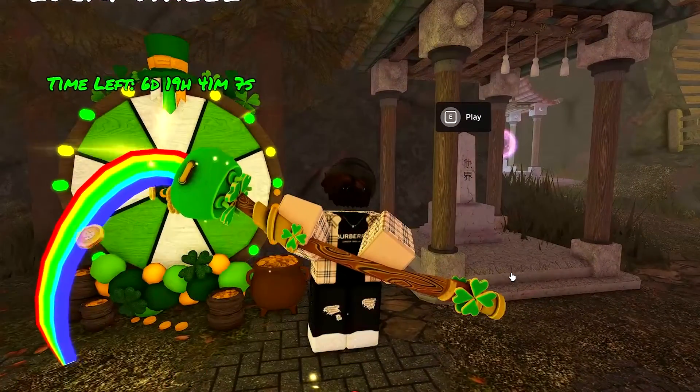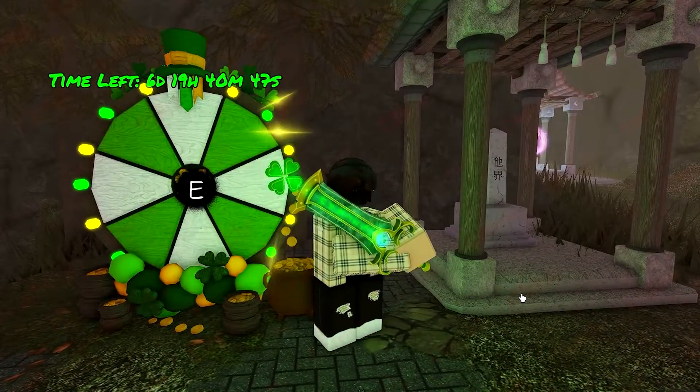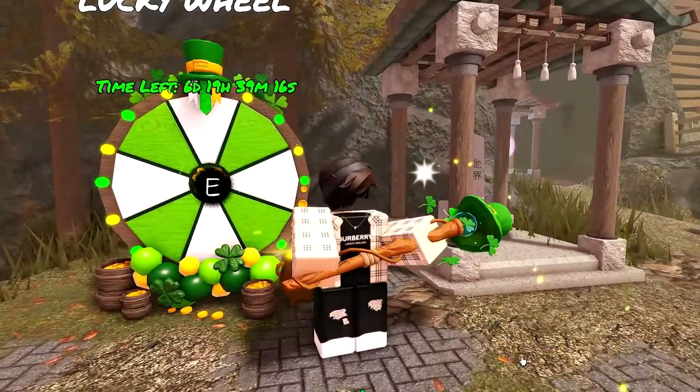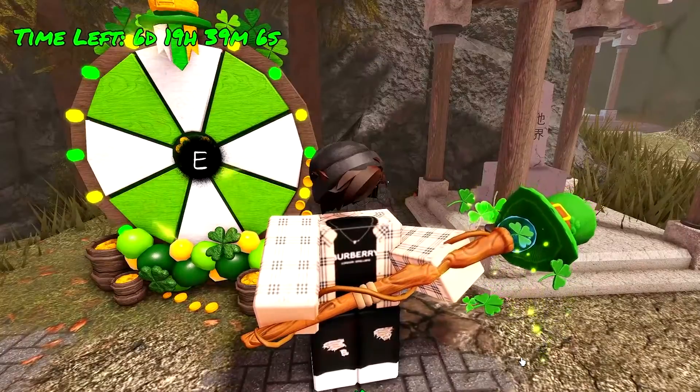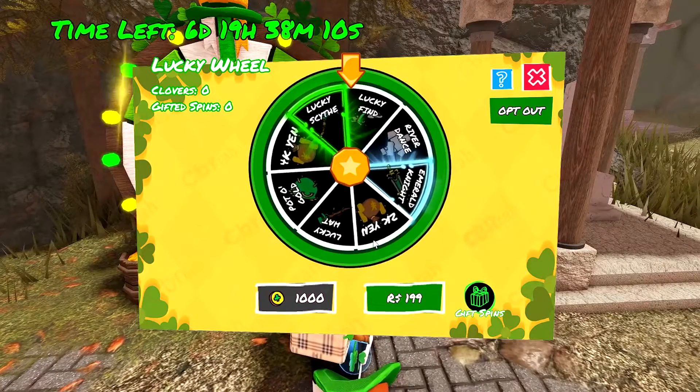The two rarest items are the Lucky Scythe, which I'm holding right now, and the Emerald Knight Katana, which looks really cool. I love the effects on the blade too. There's also this Lucky Hat Cannibo skin, which looks really cool — it's got some really nice particles coming off of the handle.